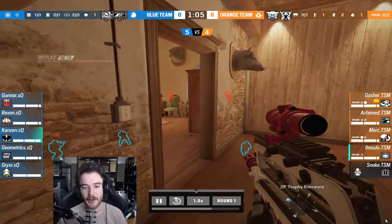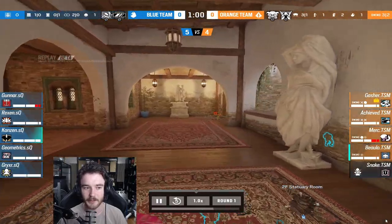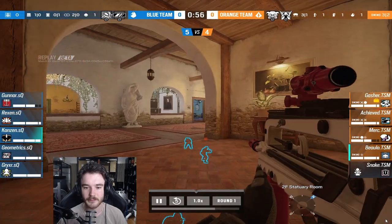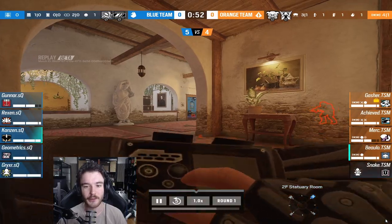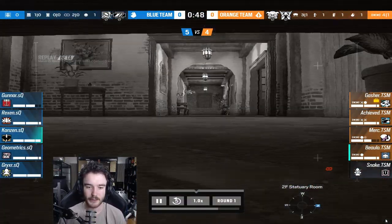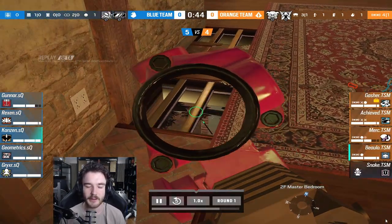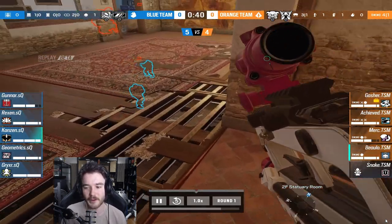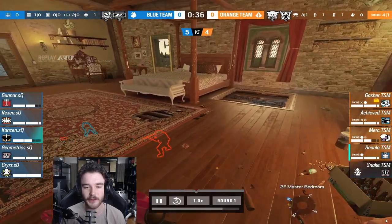Still lurking, Bolo finally gets an entry — mindful of a Frost trap, not that there's one in play, but muscle memory kicks in as you push forward. TSM now with control of the top floor. For Bolo it's been a pretty slow-going map so far, but really good drone intel on site. The information gets fed over towards the west, and Snake — now dead — can sit on these drones and give info to the vertical players.